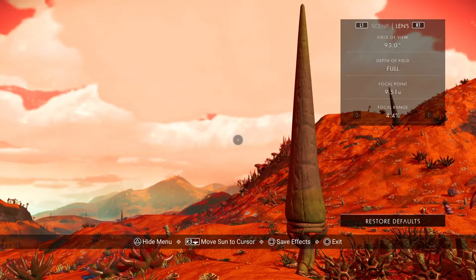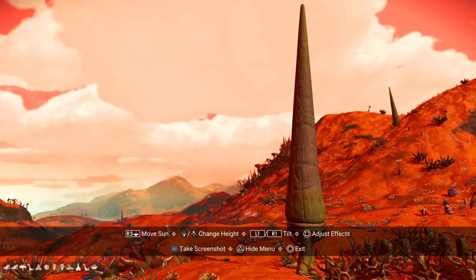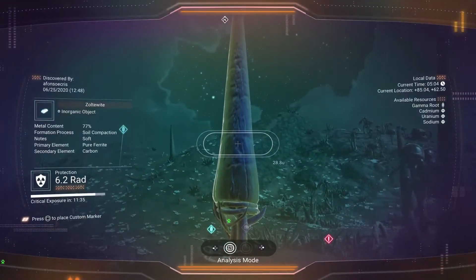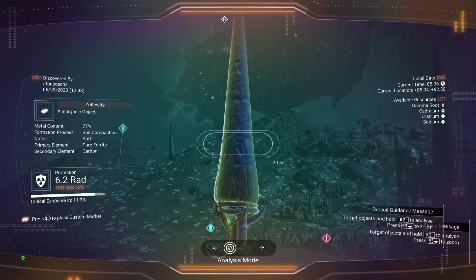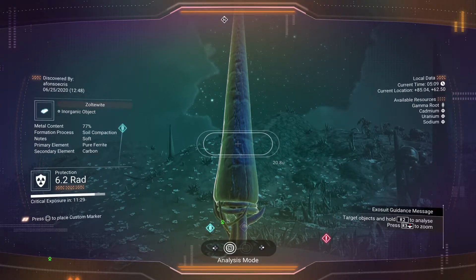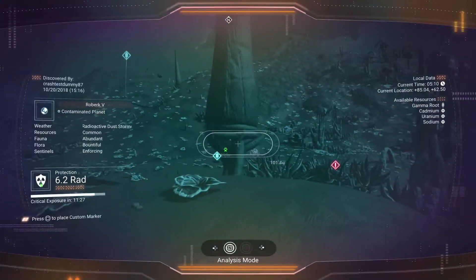Focal point — let's bring it in focus. I need like a vertical shot for this; it's a little tricky to photograph. So Zolta White, and it was discovered already.